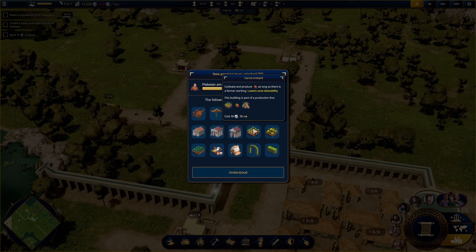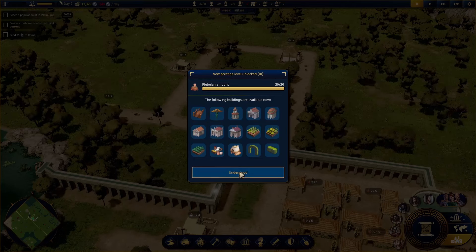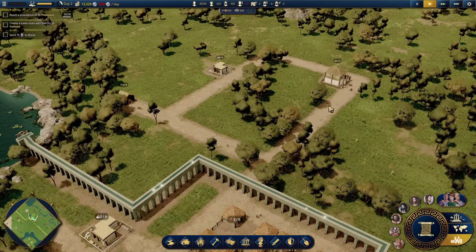New orchards available: carrot orchard - odd terminology since it implies growing off trees, but there we go. Melon orchards and various other things. A bakery that produces bread from grain - it's always exciting to make your own bread in a city builder because it means you're doing well. I think we need to build a plankery to get that done, but that's okay.